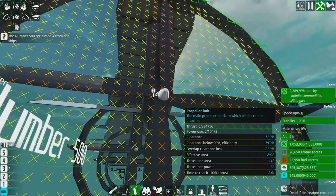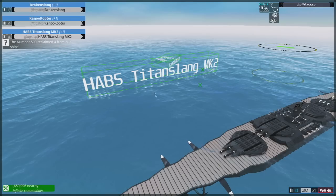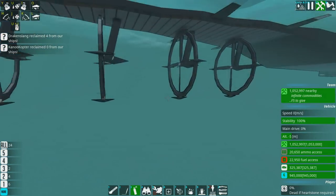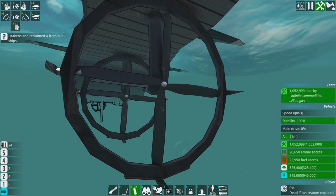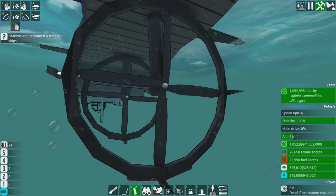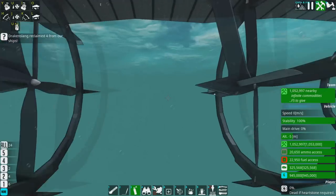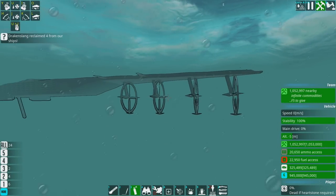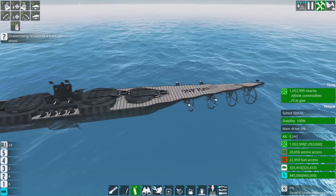These are custom props. The reason for this is they're cheaper than steam props or regular propellers pound for pound, assuming you have clearance for them. You can make them very big and they work above and below water — you'll see why that's important in a moment. About half of this thing's length is just to mount those giant propellers.